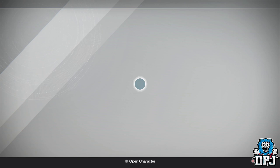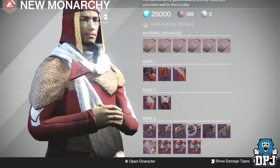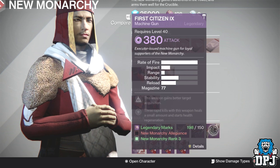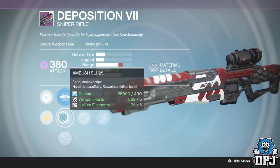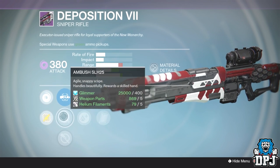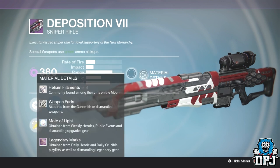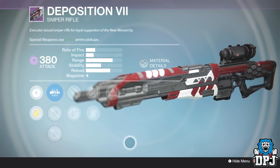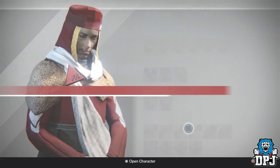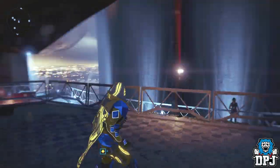At New Monarchy there's nothing here worth spending your marks on — it would be an absolute waste. The D Position Seven sniper has a decent PvP roll with Ambush SLH25 or Explosive Rounds, Hammer Forged or Clown Cartridge, and Hidden Hand. If you need a sniper it's not too bad for PvP, but that's genuinely the only thing here worth mentioning. Nothing else at New Monarchy is worth recommending.